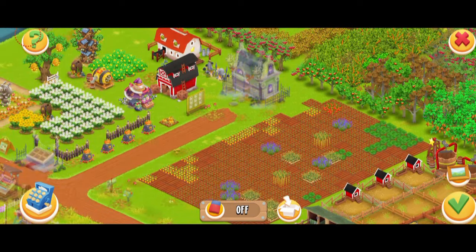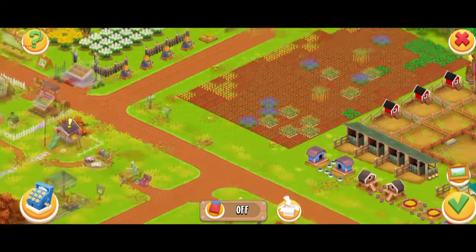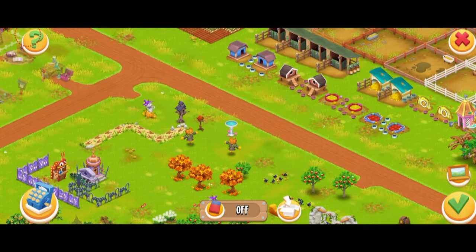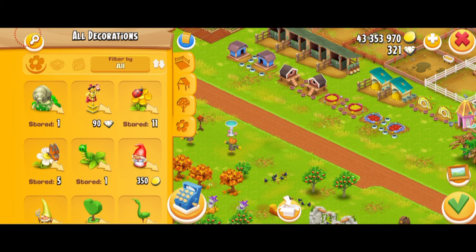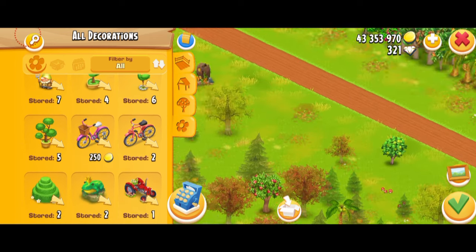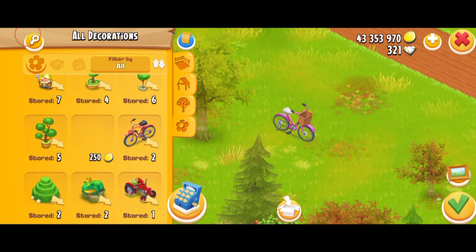So here we are. Now, some of the changes — the biggest change that happened after this update is that you can actually buy the decorations within the edit mode. Yes, it didn't use to happen before if you guys have been playing the game. And I think this was one of the most frustrating moments — like you're decorating a farm, you're putting hundreds of fences, and then all of a sudden you just run out of them. But not anymore. You can spend diamonds, coins, and anything within the edit mode.